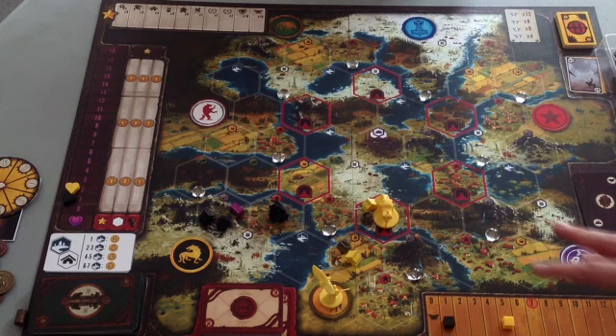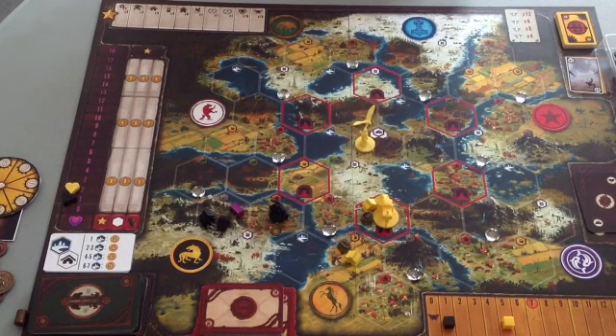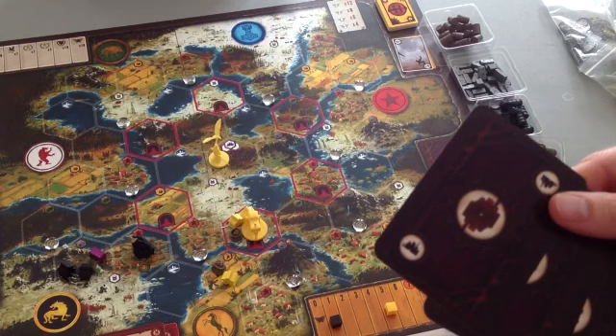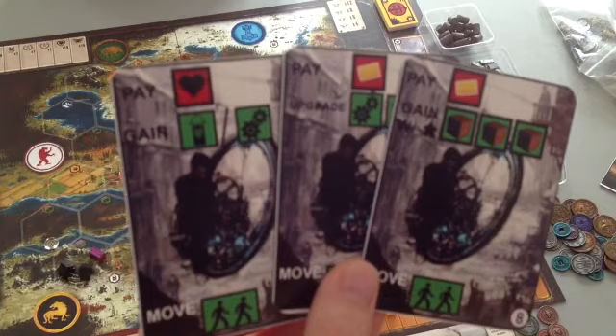Your character, in addition to having encounters, has a special ability when they arrive at the factory in the middle of the board. When your character ends their turn on the factory, there are factory cards — it's the number of players plus one, so three cards in a two-player game. Your character gets to look through these cards, pick one, and put the rest back. These cards look similar to your player mat because they actually become a fifth section added to your player mat.